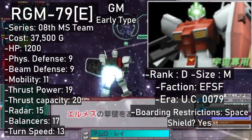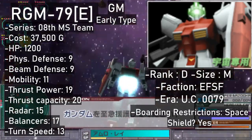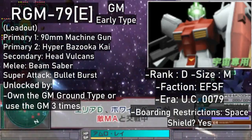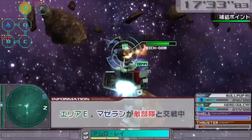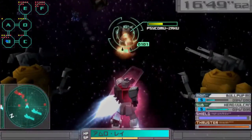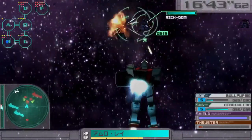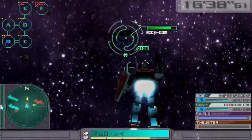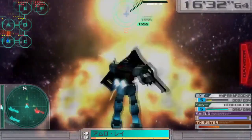The next GM is a space-only D rank unit — the GM Early Type from the 08th MS Team OVA, and one of the few video game iterations of the unit. The loadout is a carbon copy of the GM Kai's arsenal: bullpup MG, the Hyper Bazooka Kai, Head Vulcans, and the trusty Beam Saber. However, it does have an interesting super attack — on top of a machine gun barrage, the GM Early Type also conjures a cloud of Ball K-types firing at the enemy. That sure is a lot of balls. It can be yours for 37,500 after purchasing the GM Ground Type or using the GM three times.